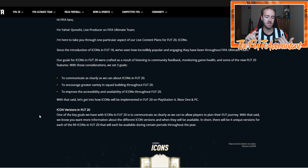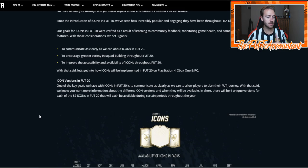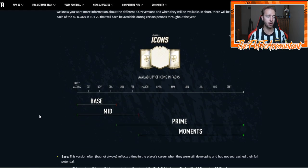They're trying to make icons cheaper and more attainable. In their logic — which makes sense to a degree — it's easier for people to do in-game challenges against the AI or CPU, maybe a couple online game challenges, to get these icon tokens that you would then turn in for an icon. It's basically Footswap but for icons.